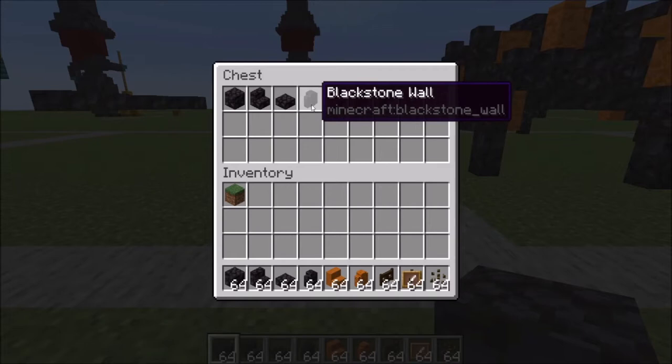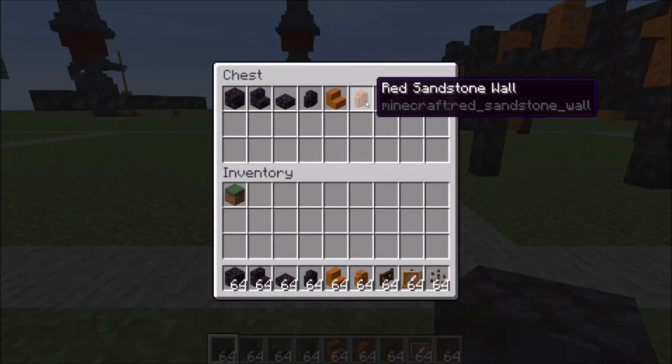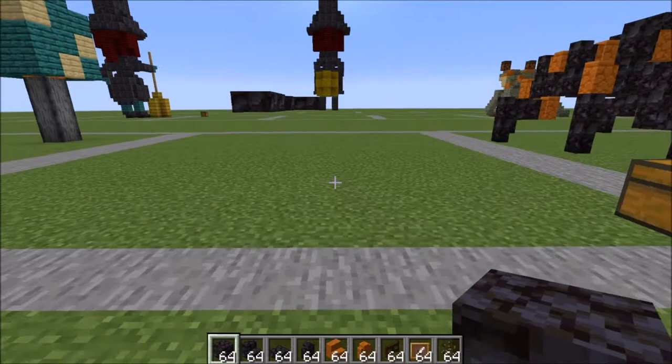You're going to need blackstone, blackstone stairs, blackstone slabs, and blackstone walls. You're going to need smooth red sandstone stairs, red sandstone walls, dark oak fence gates — just one — one item frame, and one melon seeds.